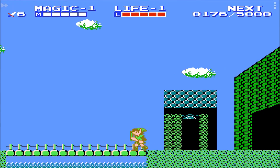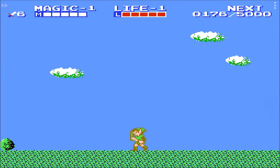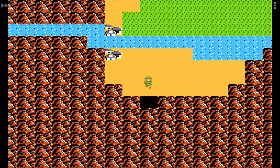Welcome back to my Zelda 2: Adventure of Link guided walkthrough on how to get through the game with life and magic at level 1. In the previous episodes we did the first two palaces, and now it's time to acquire the hammer and another magic container.